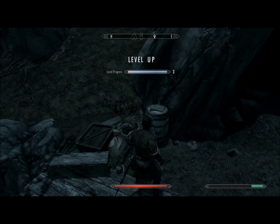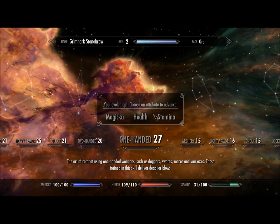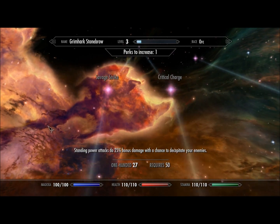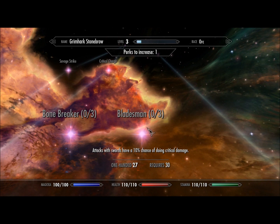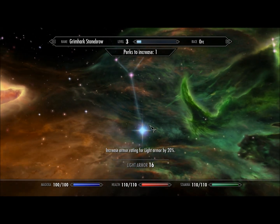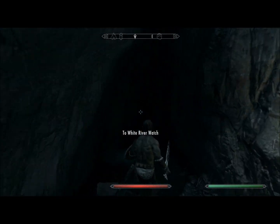Level up! Alright, so my health is pretty good right now, so I'm gonna go ahead and buff stamina. One-handed is at 27 - I could buff that again. For damage per second, you can either do war axes or a sword. I'm gonna do a sword just because I think they look cooler, that's really the only reason. I'm gonna buff light armor just to be safe. I really have no problem buffing one-handed but I'm alright there.